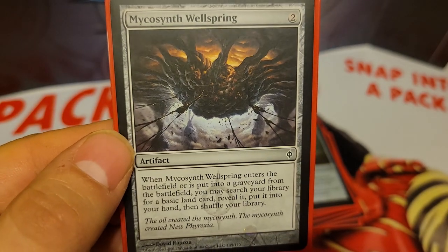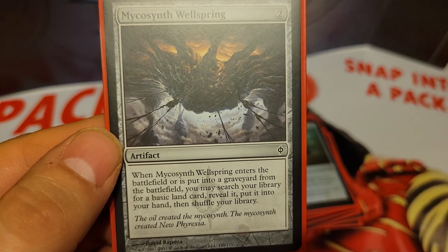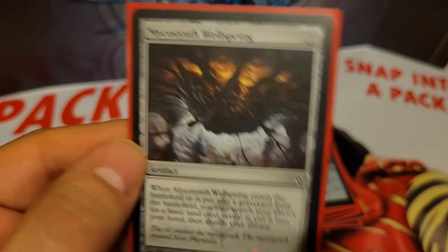Along the same lines is Mycosynth Wellspring, 2 mana artifact. When it enters the battlefield or is put into a graveyard from the battlefield, you can search your library for a basic land card, reveal it, and put it into your hand.